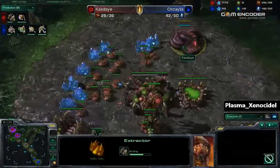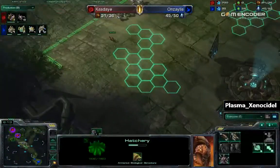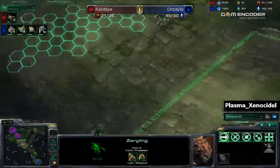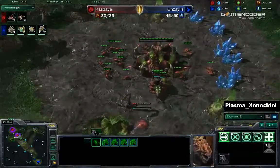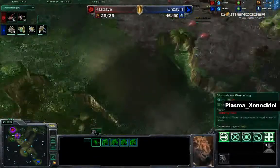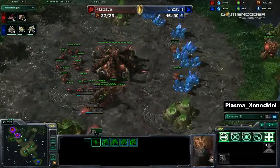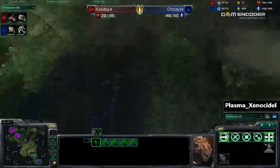Kaste is going to be getting his two extractors. There's not much going on — the zerglings just running down here, going to see that zealot push. Anzalus is turning back — wait, no. Now Kaste knows about this. He's going to make six more zerglings and two spine crawlers — the perfect reaction to what he is seeing right now.